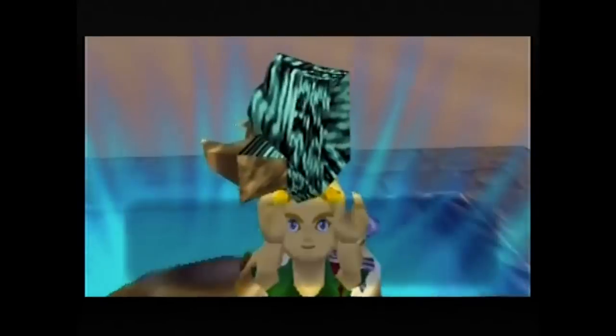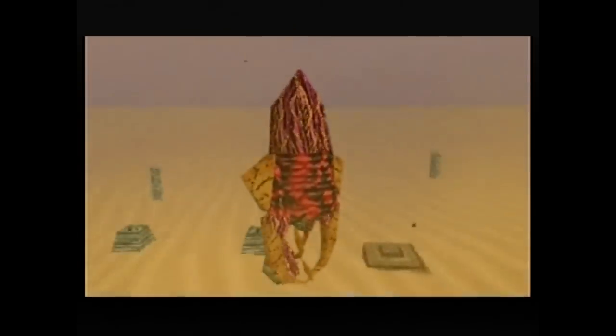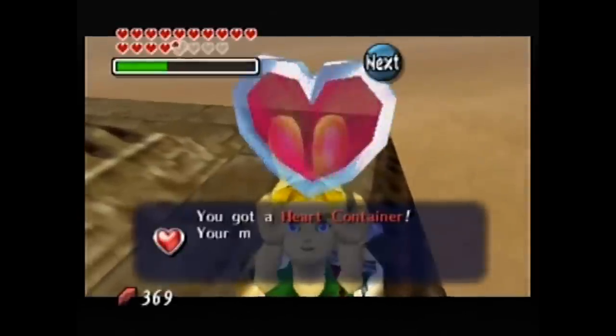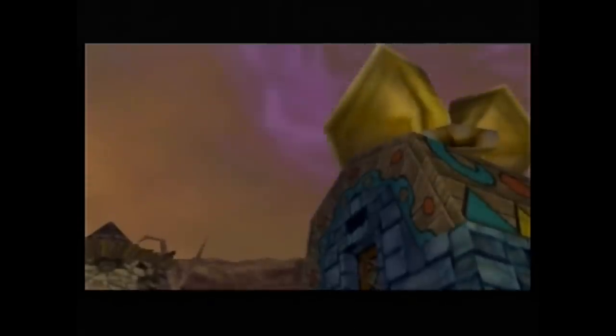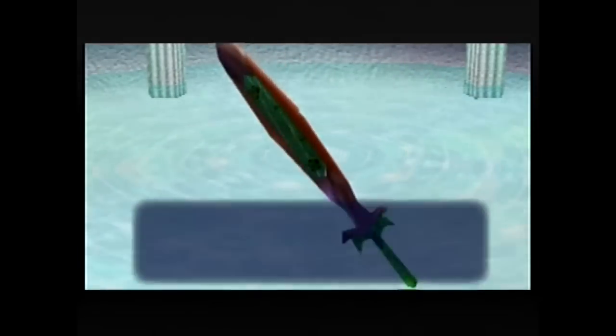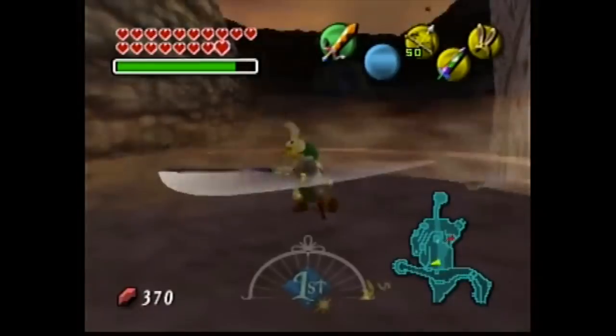Once they're both defeated, we'll collect Twinmold's remains. In the original version it's the blue one, and in the 3DS it's the red one — the perfect analogy for my feelings: the original one is cool and the remake makes me angry. At least they look good. Don't forget the heart container, and we'll see the final giant. The curse is lifted from Ikana, the dead can rest, and all four giants are freed. Don't forget to return the stray fairies, which gives us the absolutely overpowered Great Fairy Sword — pretty much like the big Goron Sword from Ocarina of Time, except it's purple. Stone Tower, in my eyes, earns its reputation as one of the greatest dungeons in all of Zelda. It perfectly embodies what a final dungeon should be: challenging, creative, and combines all of the elements we've learned.